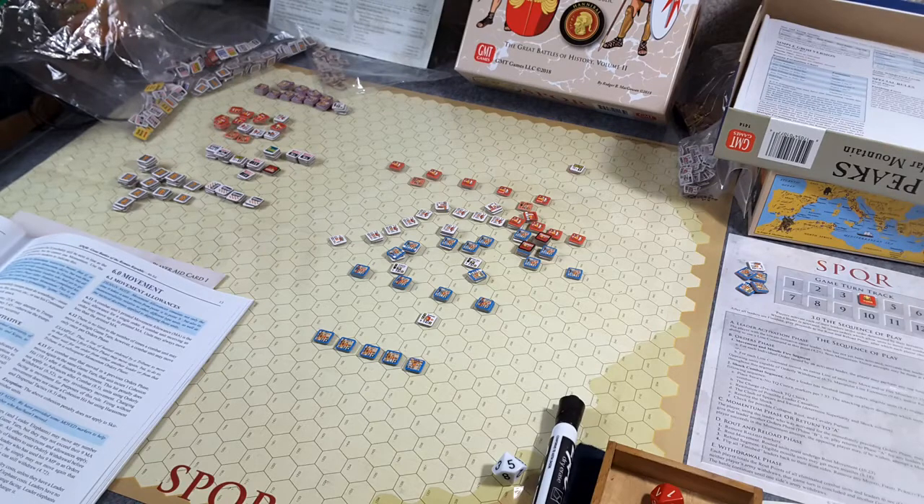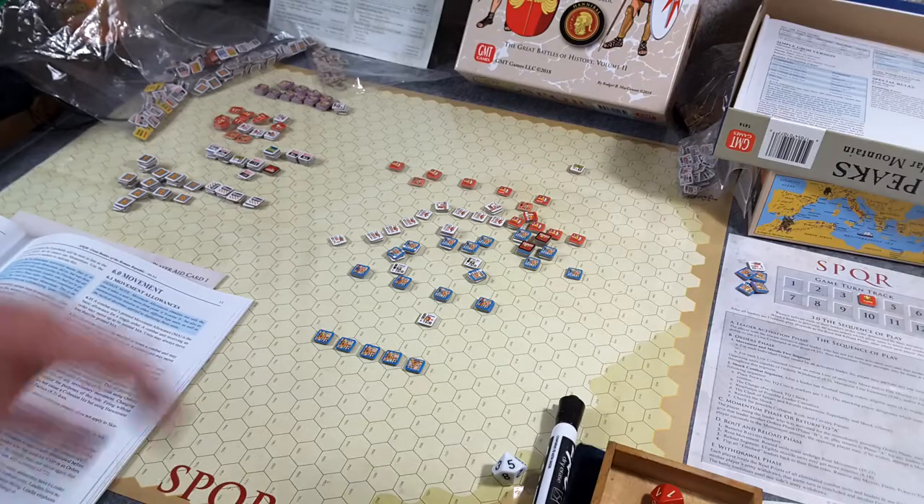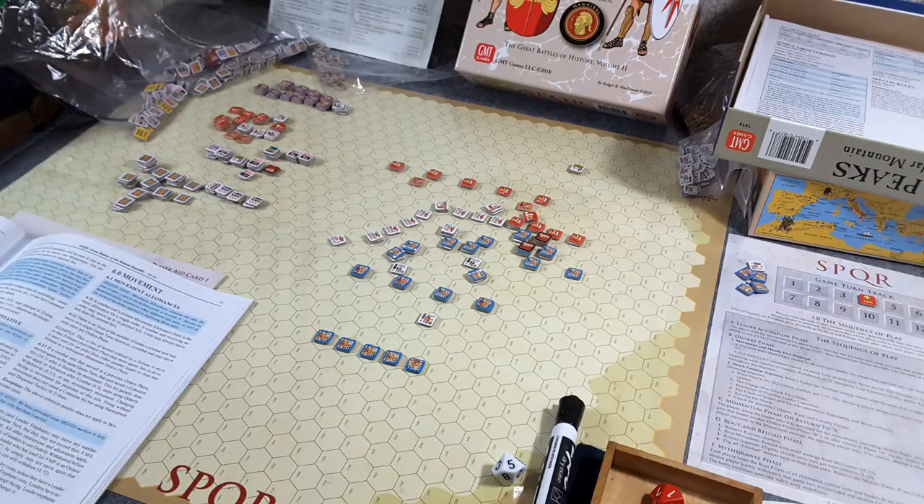I talked about that in the last episode. Having a good time playing this. Top of turn four, lots happened — three turns. You can probably tell by the dispersion of troops on the table. Looks like the Samnites are pushing forward. Let's take a closer look.